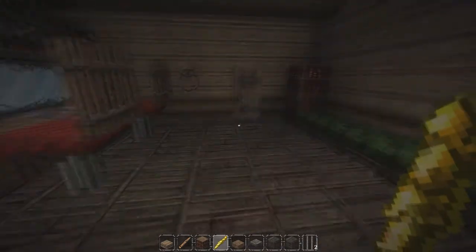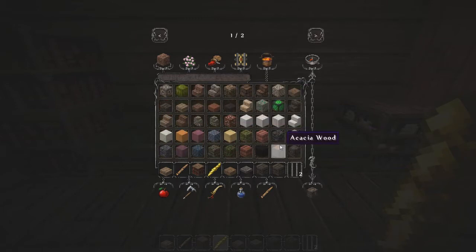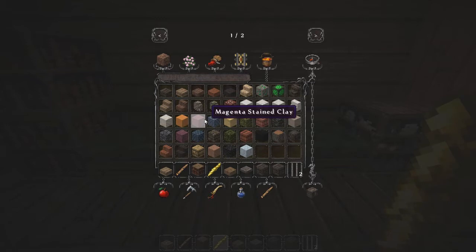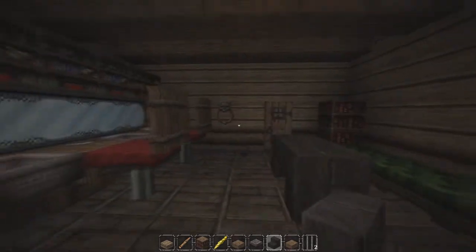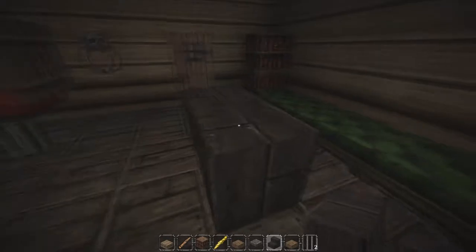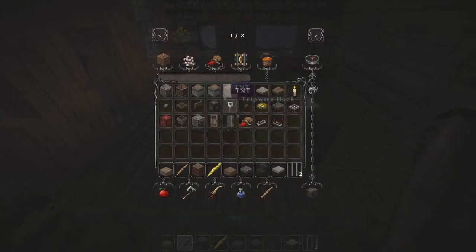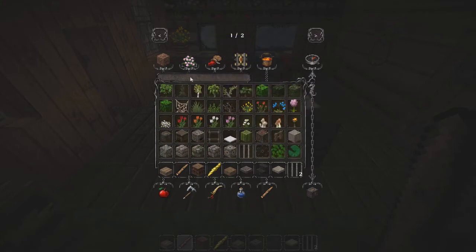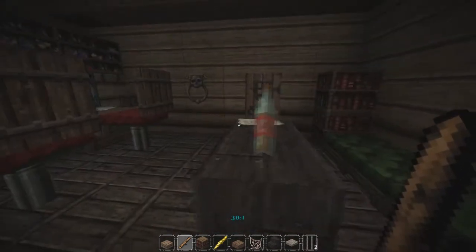We've got all this space in the middle here that's kind of open and empty. I think we could have a low coffee table. Let me try it with bark oak using stair blocks - like that and like that. What could we put on the table? I guess papers. There we go - cobweb with metadata cycling - perfect, it looks like a bottle of water. That worked out really really well.